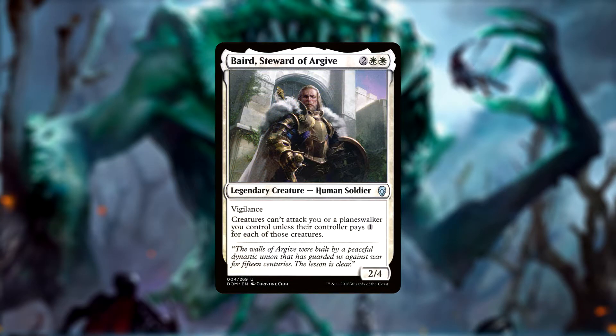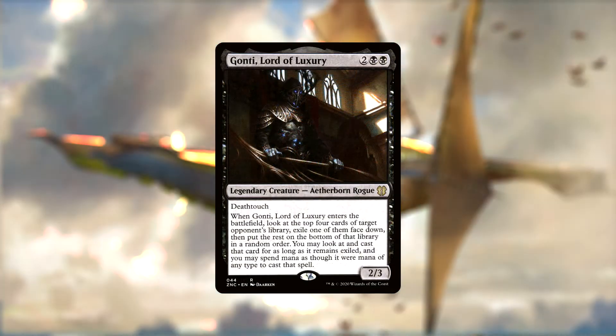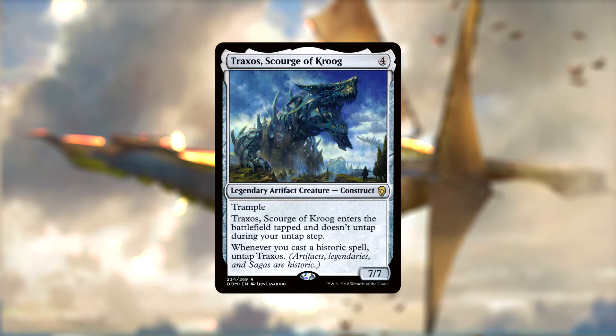Baird gives us a pseudo Ghostly Prison effect, taxing our opponents one mana for every creature they want to attack us with. Keleth puts a plus one plus one counter on Arvad every time he attacks, which pairs nicely with Arvad's lifelink — besides, every knight needs a horse, right? Gonti takes cards off of our opponents' libraries for us to use, even after Gonti has left the field. Traxos is an aggressively costed 7/7 trampler for four generic mana, though he enters the battlefield tapped and only untaps when we play historic spells. Luckily, legendary spells are considered historic, so untapping him really isn't a problem.